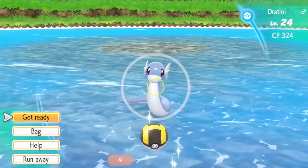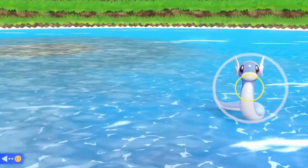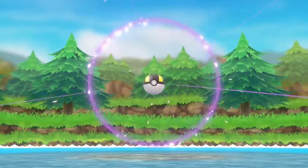Dratini has a spawn chance of 4%. It is better to search in the lower part of the water, because if you search in the higher part, a lot of Pokémon will spawn on the grass first.